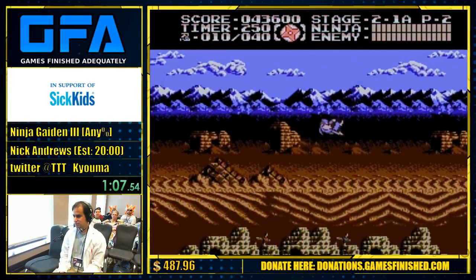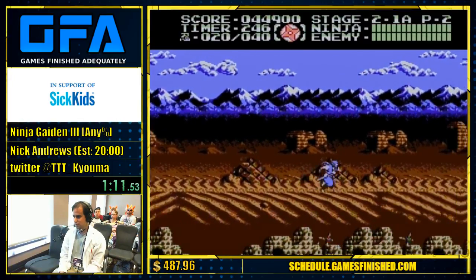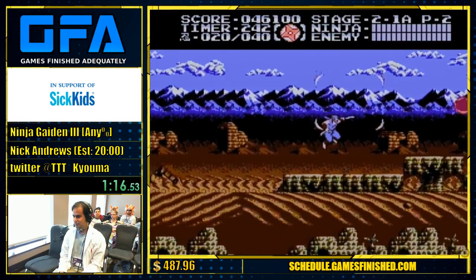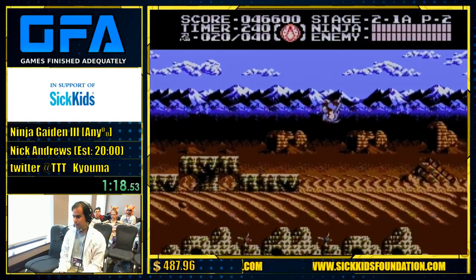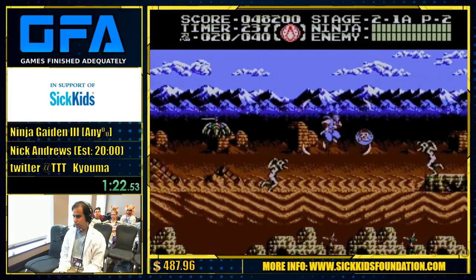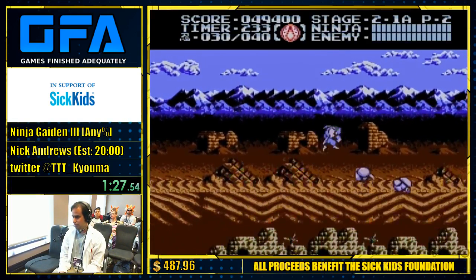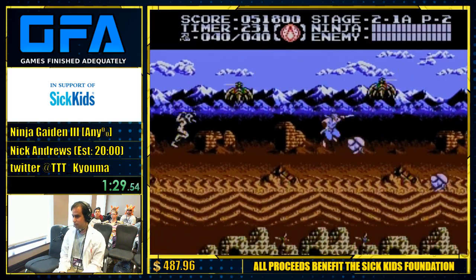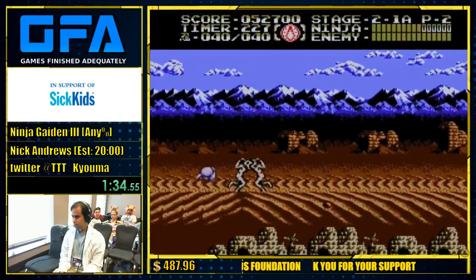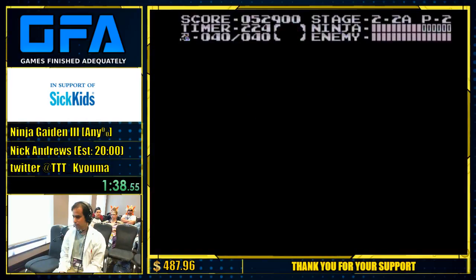So this stage has three sections. This is the first section — the desert — which is my favorite stage, music-wise. The second section is quite basic; it's inside the cave. The third part is auto-scrolling — the only auto-scrolling section in this game.